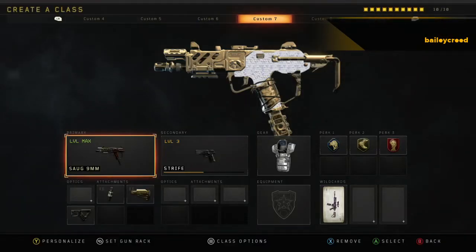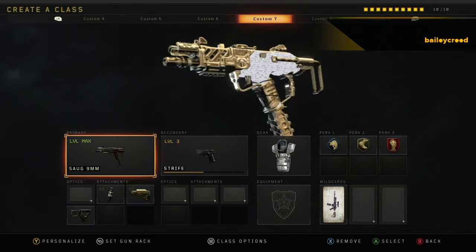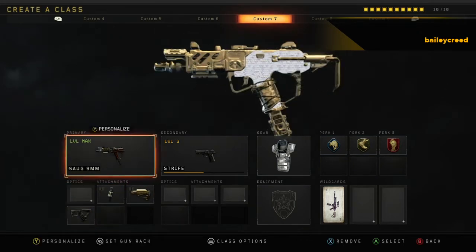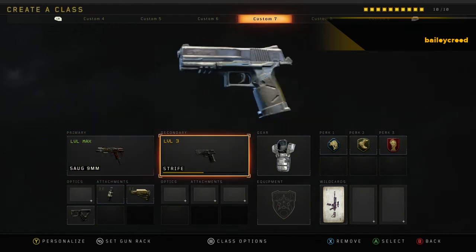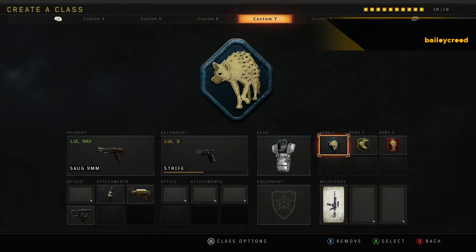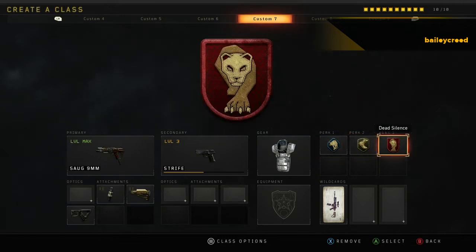Coming in at the number 3 spot is the Sorg. It has no optic. There's Fast Mag, Stark, and Quickdraw — and that's for the secondary weapon because I don't really know what else to put on. I have 40 armor, Scavenger, Lightweight, and Dead Silence.